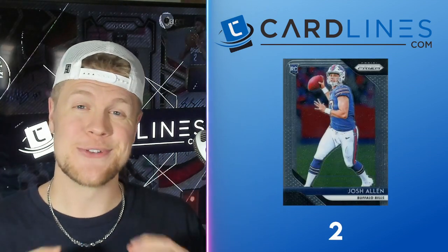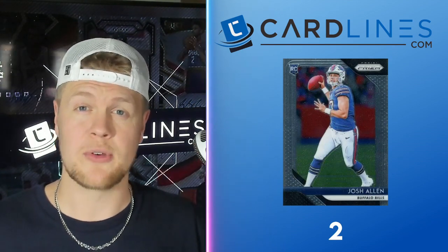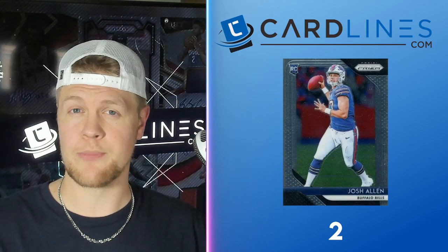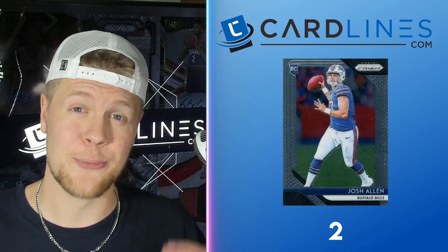Now we're at the top two. Number two is the Prism Rookie Card. Prism obviously is the biggest set every year, at least at this mid-tier level, and in 2018 it didn't have the insane print run that it does now. This is another set I'd probably recommend buying raw and getting graded, except there's a catch: the cards worth grading for this set are probably already graded. Odds are you're not going to find a raw Josh Allen Prism rookie that's going to grade a PSA 10.